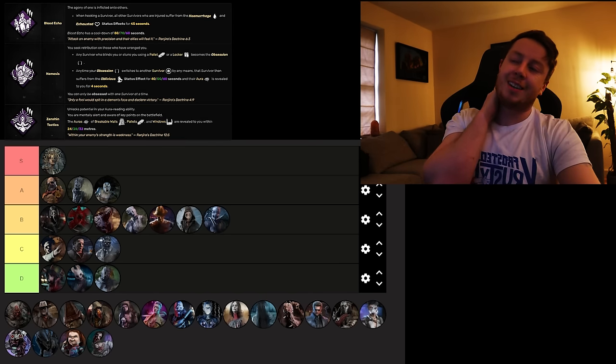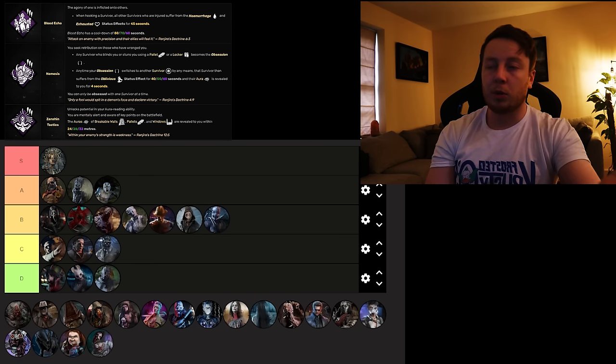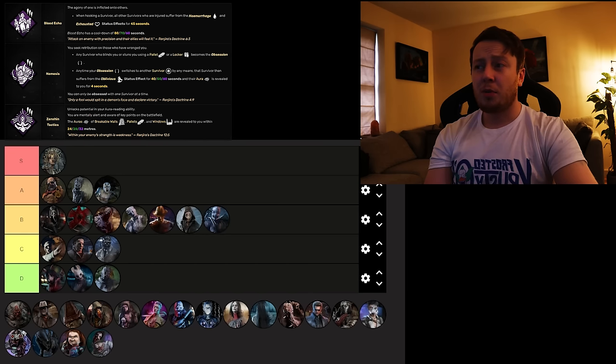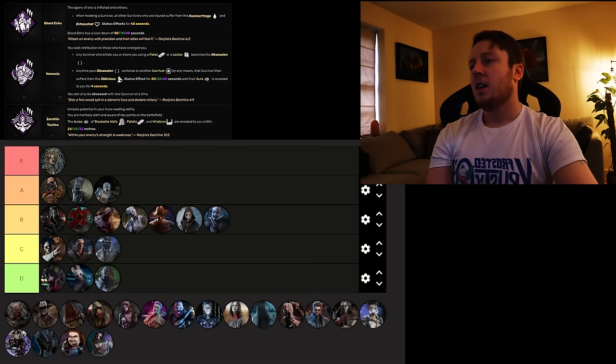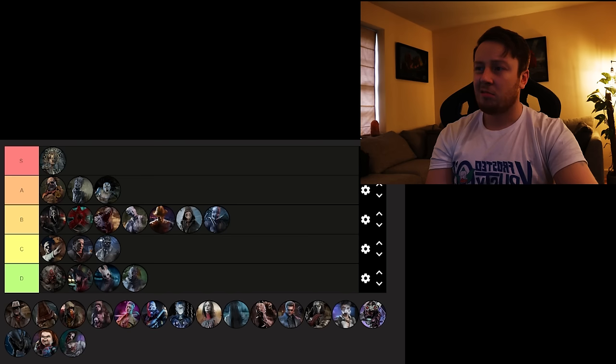Next up we've got the Oni, whose three perks are Blood Echo, Nemesis, and Zanshin Tactics. Zanshin Tactics is alright for very specific killers and builds. Nemesis makes it so whenever your obsession switches, that survivor suffers the Oblivious status effect — good for obsession-based builds since your obsession swaps to whoever stuns you. Blood Echo is probably the strongest of the three if you're running an anti-heal build — hooking a survivor while all are injured makes them all suffer from Hemorrhage and Exhaustion. Overall okay on very specific killers, so Oni's going to the high bottom area.